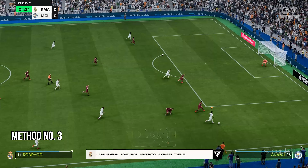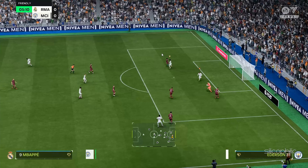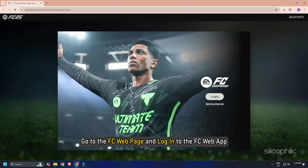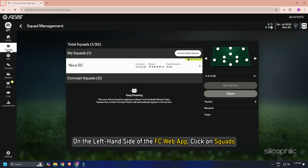Method 3: Use the web app and create a new squad. Go to the FC web page and log in to the FC web app. Ensure the game is still closed, then click on the login option on the FC web app. On the left-hand side of the FC web app, click on Squads.